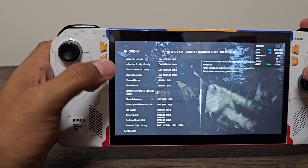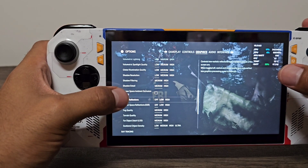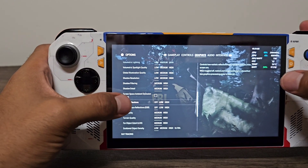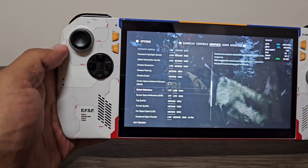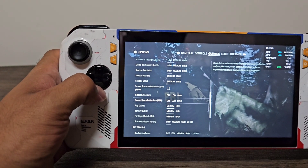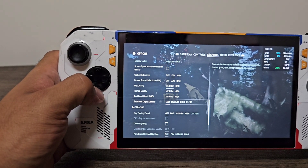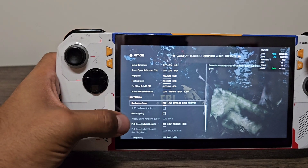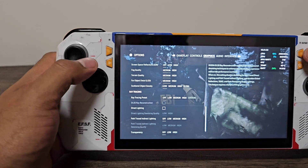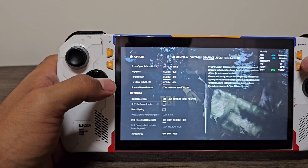Keep screen space ambient occlusion off. Global reflections on low — you'll see a huge difference if you take it off, but the performance is the same, so keep it on low because it looks a lot better with the lighting. Screen space reflections off. Foliage quality medium, medium, medium. Scattered object density low. Everything under ray tracing is off — make sure nothing is checked there.